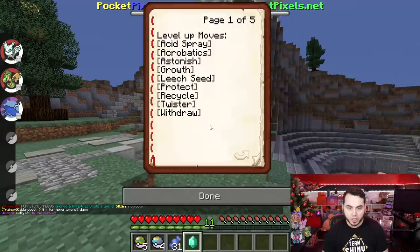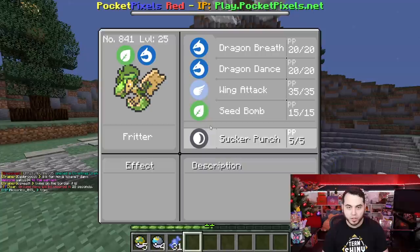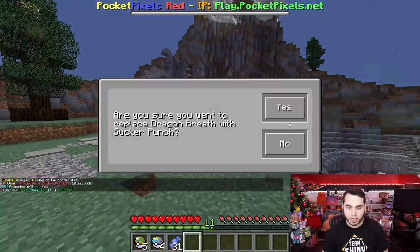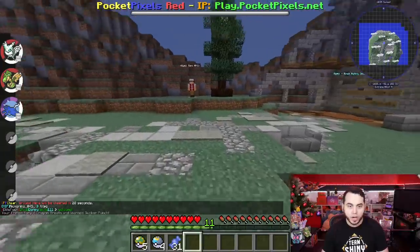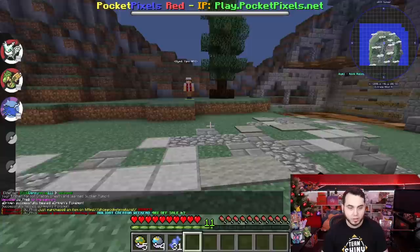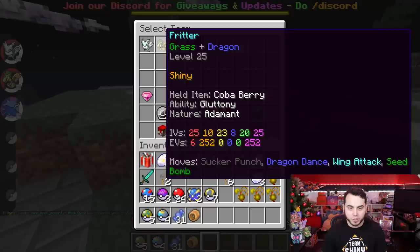So I'm going to use a move token on Flapple to give him Sucker Punch now, and that will hopefully solve all of my problems. I'm going to get rid of Dragon Breath because we're not going to use that right now. I'm going to get in the queue for the Gym. Last time we lost because — it was rough. Let's see if I can beat it this time. I'm in it. We're going to do what we do.